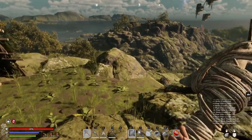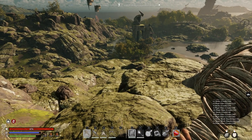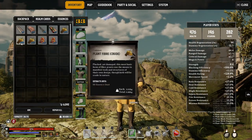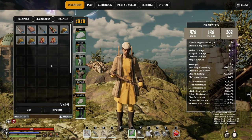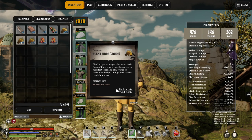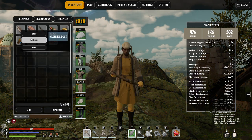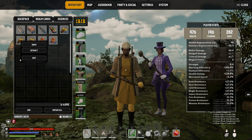Essence is basically the currency that repairs everything in this game. Opening up your inventory, you can see crude plant fiber. Getting essence is simple — you just extract it. What you'll really want to look for is that crude fiber is generally the best for getting a bunch of basic essence quickly, because you can get a lot of it. Wood takes far longer to get six essence, whereas crude fiber is literally one-to-one.